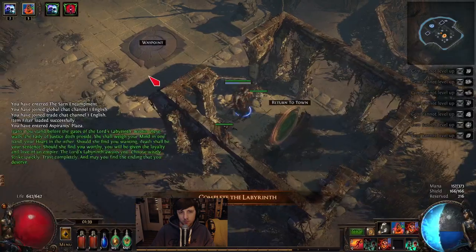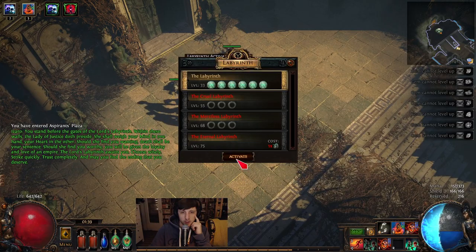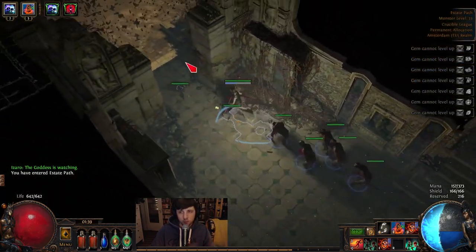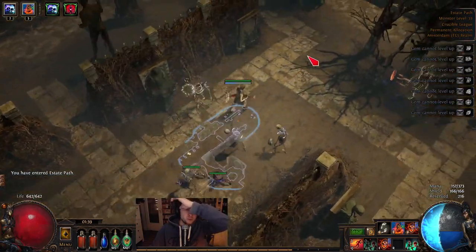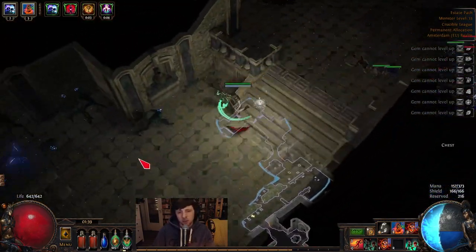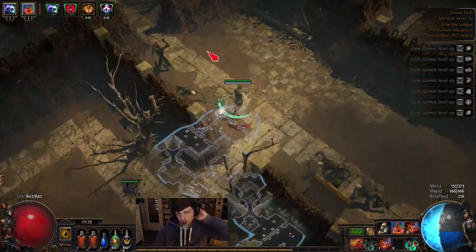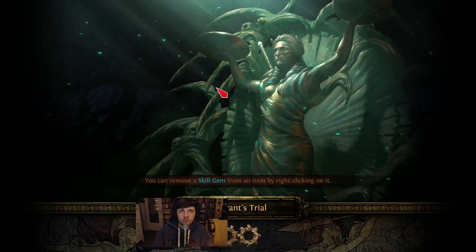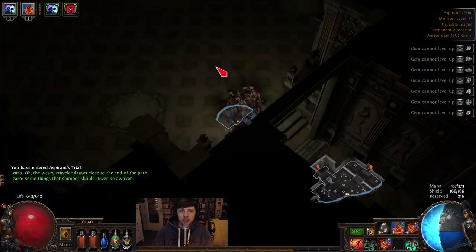Here we go. Now where do we go in the labyrinth? You want to hug the top wall and go to basically 12 o'clock, 11 o'clock. Just look where I'm going — follow this, you'll become familiar with the layout if you run it a couple times. And we are at the first trial. Izaro is very deadly — be careful.